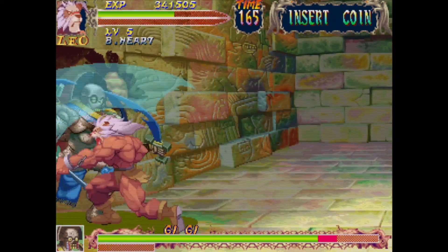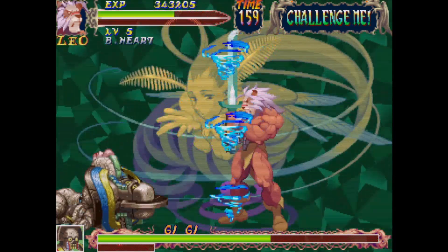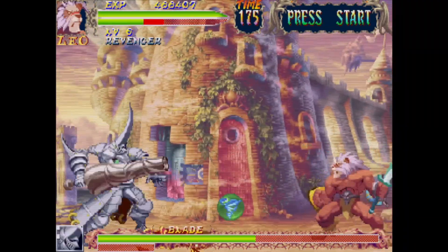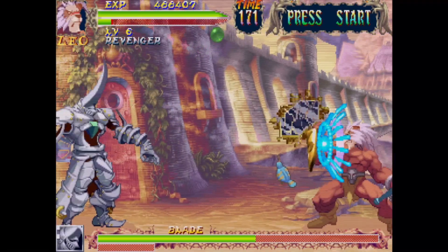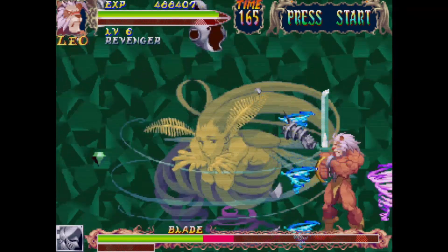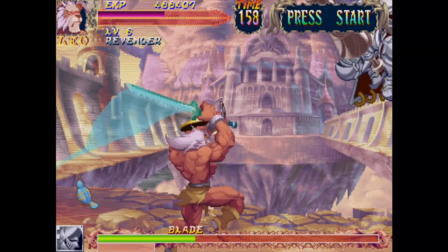You'll notice treasure chests on the ground from time to time. These can be broken by swinging at them, and they do contain items like orbs and even some health recovery at times. The orbs themselves work almost just like they do in Pocket Fighter, if you remember that one. When picked up, they sit right below your health bar and can be used by doing a quarter circle back and hitting all three punches. These things can be a real game changer in Red Earth — especially being that you can cast several of them in a row. Not only do they do a decent amount of damage, but they also help to put a little bit of space between you and your opponent.